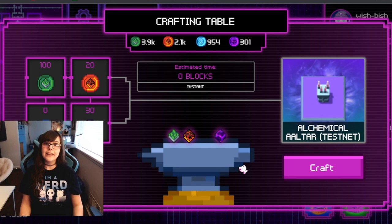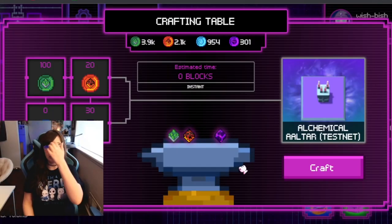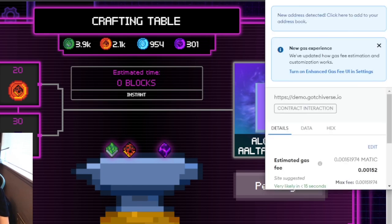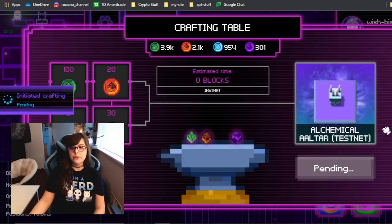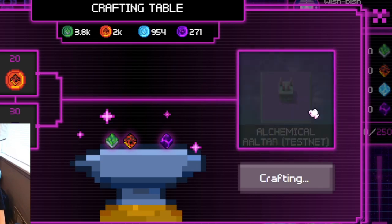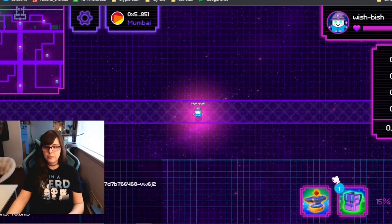In three hours that I've been collecting, I have accumulated enough Alchemica tokens in order to craft 10 Alchemical Altars. Keep in mind your first Alchemical Altar will be free if you own a land parcel. These are test net altars, so I don't think they'll be in the full game. Initiated crafting. It depleted my tokens. Now it should appear in my inventory.